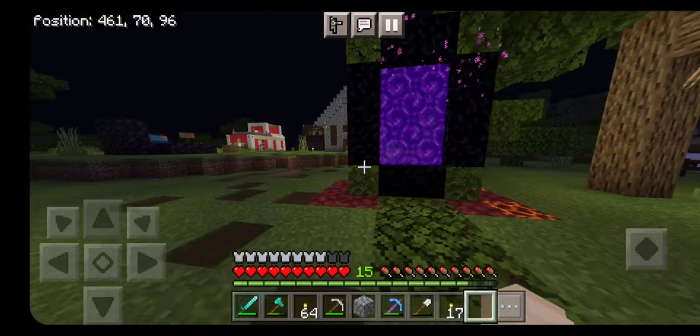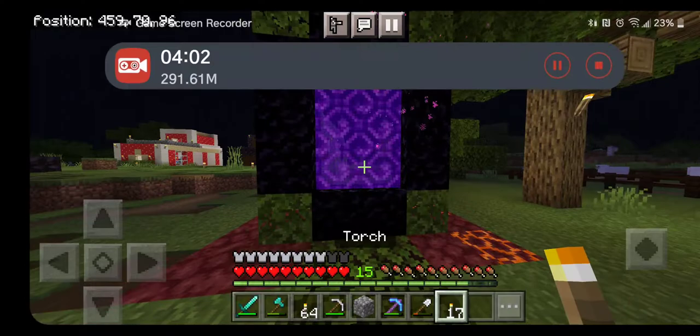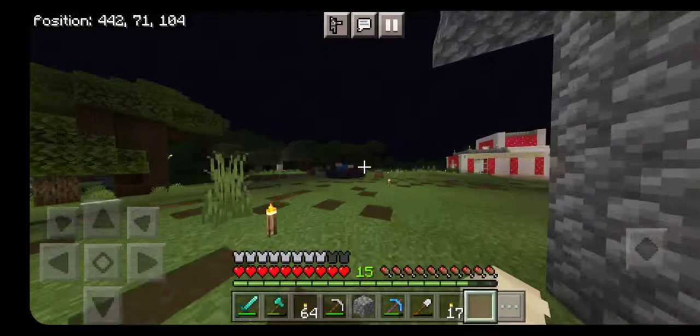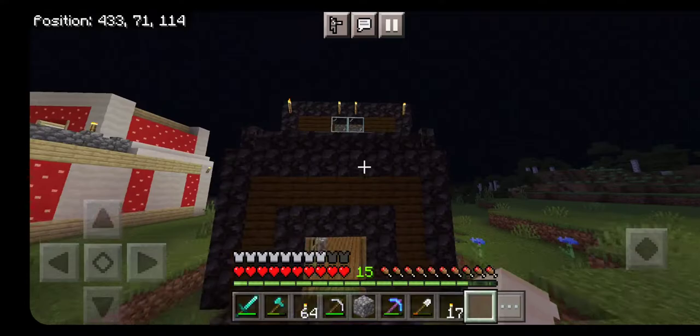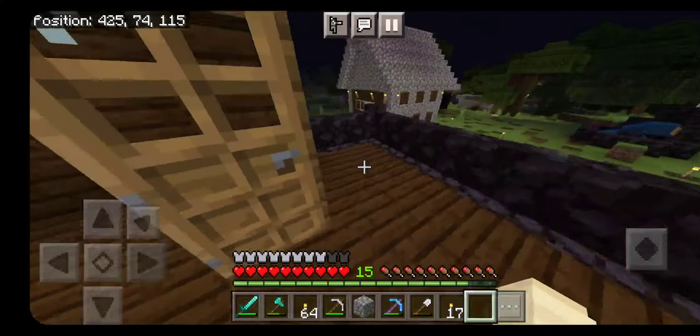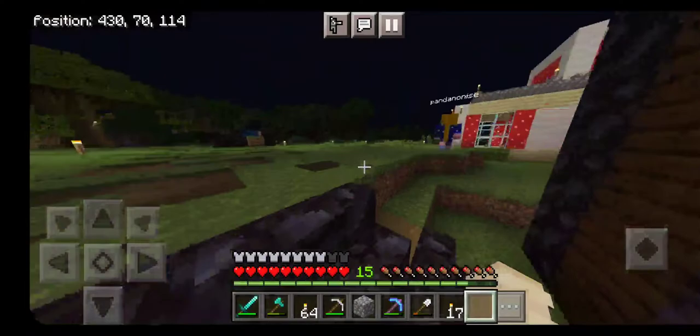We have our nether portal, which I actually have to do some additions to on the inside — it's kind of boring. And this is my sister's house. It's plain, literally empty inside. I have to help her decorate it. Then we have cousin number two's house. Her house is pretty simple — it's black and dark oak. It's also empty, but she started moving in then kind of forgot about it. She's got a little balcony — pretty nice.